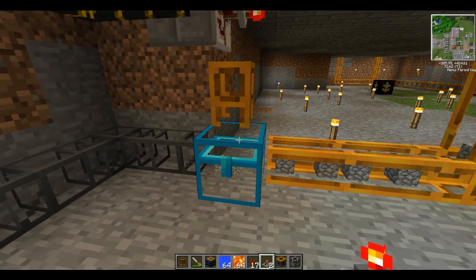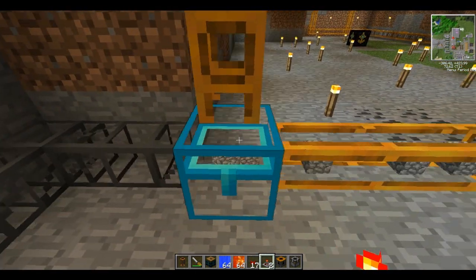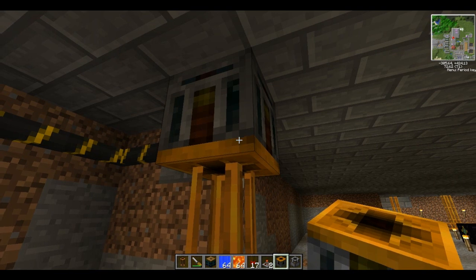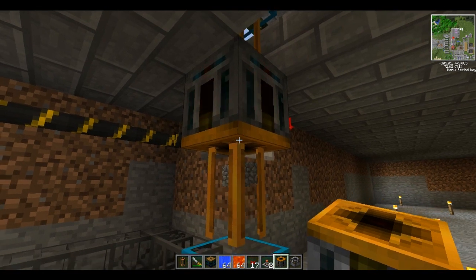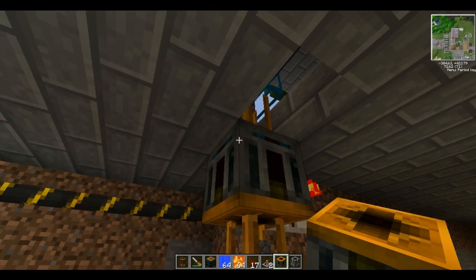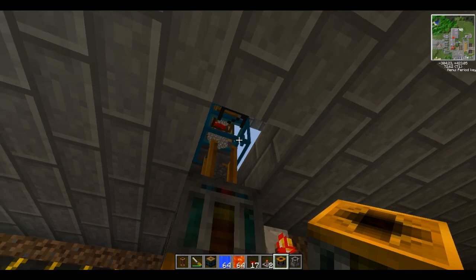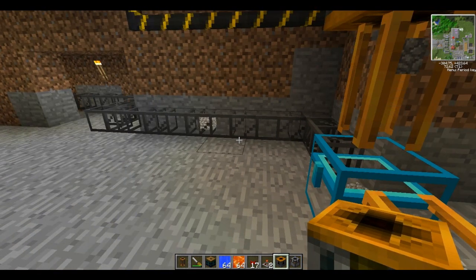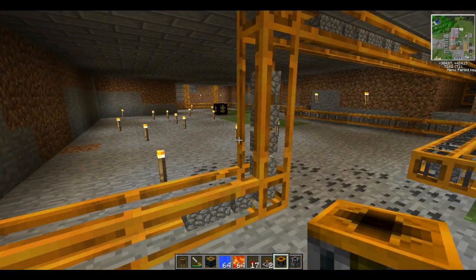I was slightly wrong when I said that these tubes would connect to these pipes, so I had to create a middle ground where everything fits into this chest, and then we're going to place a retriever. You want the yellow bit of the retriever to point towards the chest that you want to suck things out of, and then on the other side you just want a tube going into wherever you want things to go. The genius thing about retrievers is they won't extract things if there's no room in the destination chest — so if this chest up here was completely full, it would just stop pulling things out and that would be it.